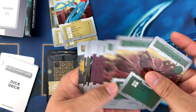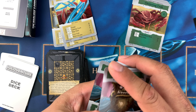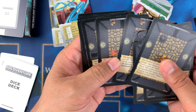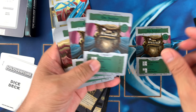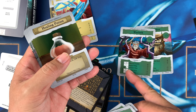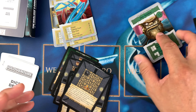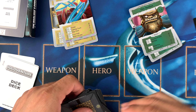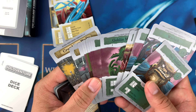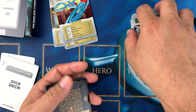Some dungeon rooms say flip one encounter card, others say flip two — so you might face an Orc Soldier and a Crab at the same time. If you get the Orc Soldier plus the Warlock together, that's very tough. That's how the game plays: you enter the dungeon, draw encounter cards, and never know what you'll get — an orc, a warlock, goblins, a trap, or sometimes a potion to heal.